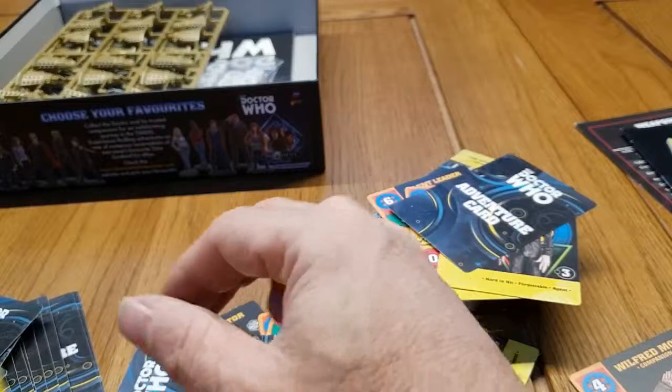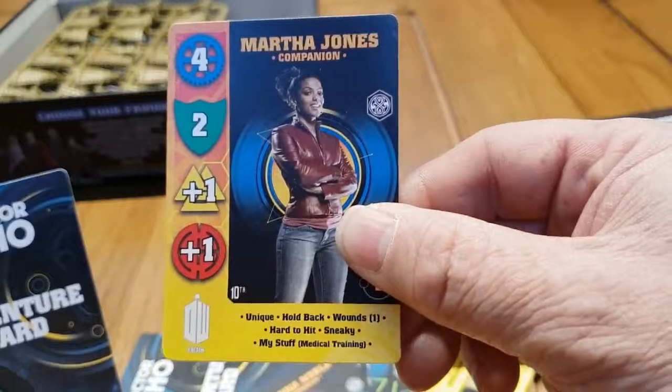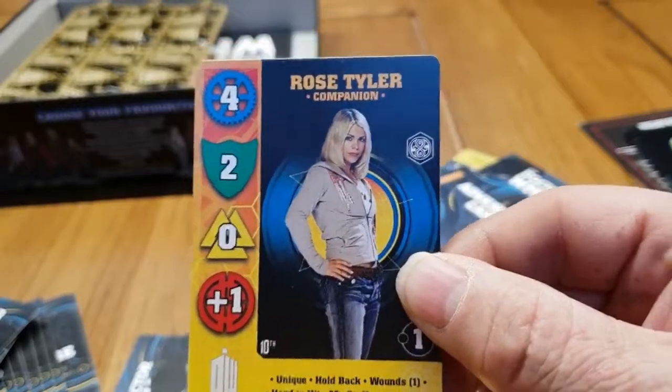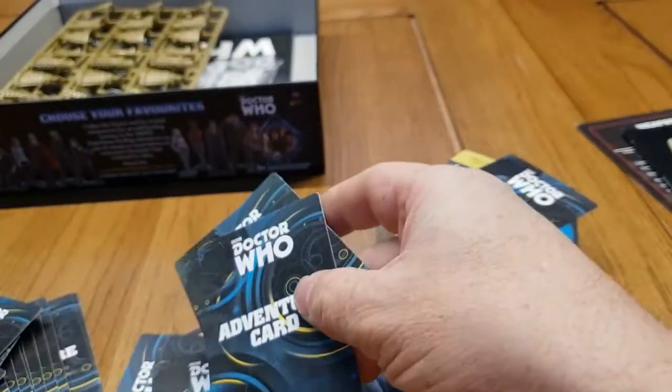There are also lots of adventure cards. Companion cards include Donna Noble — Wilf's daughter — Martha Jones, and Rose Tyler played by Billie Piper, who had a baby yesterday. Congratulations to her as well.